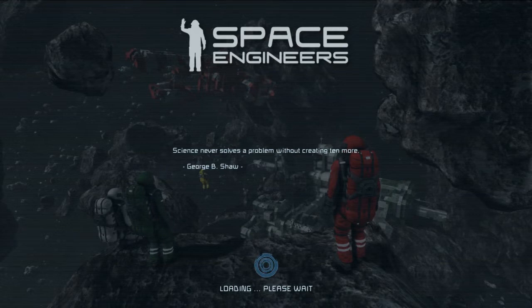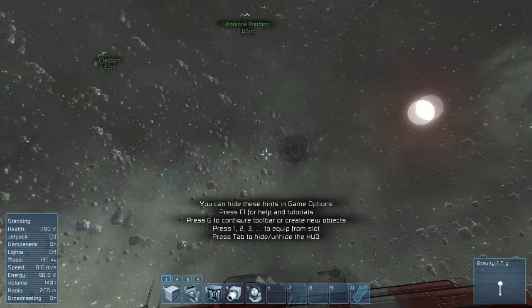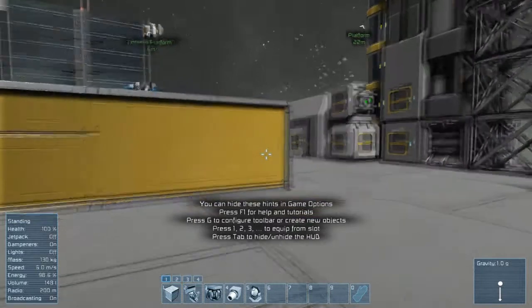Loading screen quote: 'Science never solves a problem without creating ten more.' I'm very curious what the graphics are going to look like — it's hard to tell watching a YouTube video because it's always ten times better when you're actually playing. Okay, you can read these hints: Press F1 for help and tutorials, G to configure toolbar, 1-2-3 to equip slot, Tab to hide and unhide the HUD. So it's pretty much WASD, and we're on the space station.